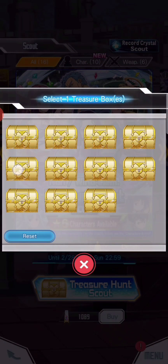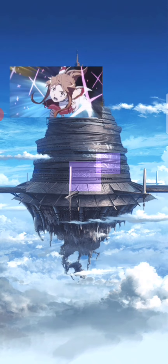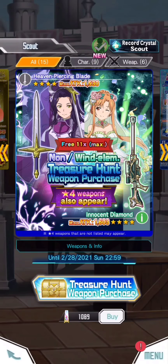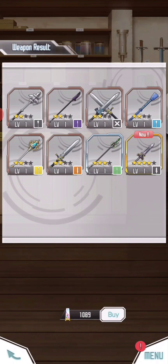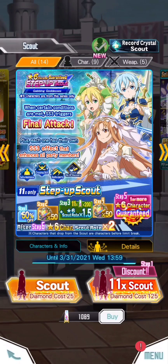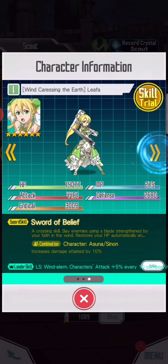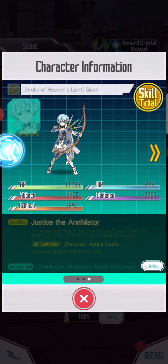Let me do this thing first, and then after that I'm just gonna show you guys the skill trial. I'm sorry I got sick today. I'm so lucky today! All right, looking good guys, looking good. I want to get Leva or Asuna — look at that, it's so insane!